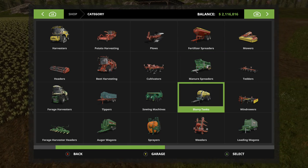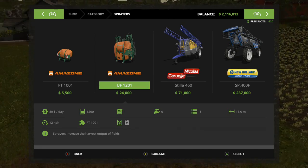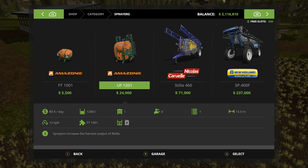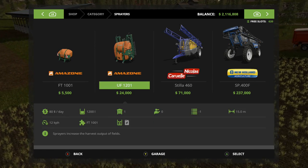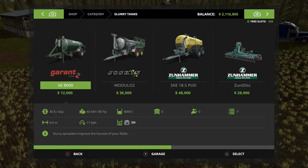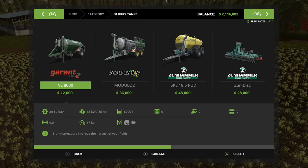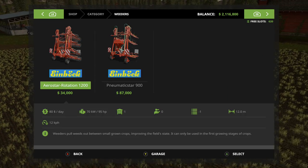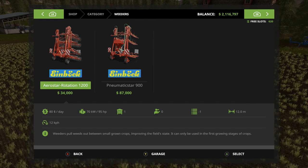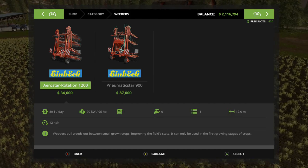You just don't have to do it right in the beginning, because look at these prices — you're looking at almost three grand, and that's two pieces of equipment plus you have to buy the fertilizer as well. And with the slurry tanks, this one's fairly cheap at $12,000, but it only does nine meters, whereas your weeder does 12 meters — that's a third more than your slurry tank.